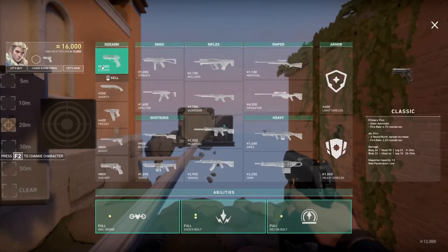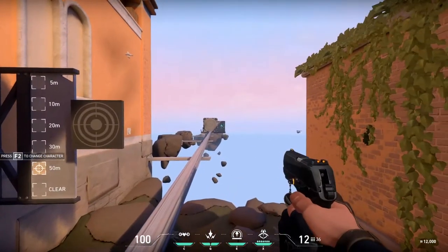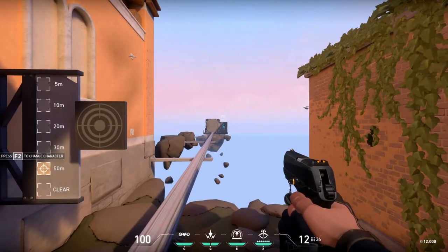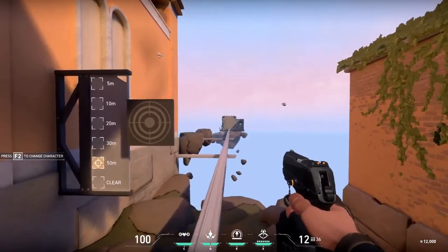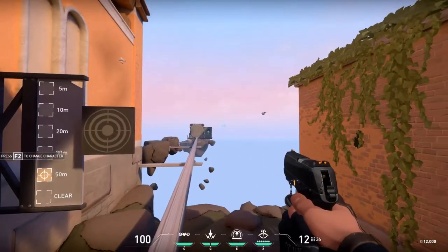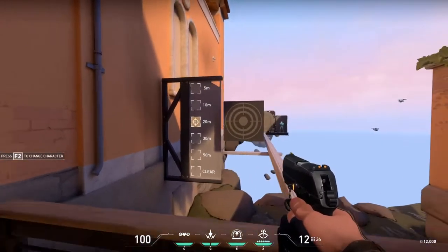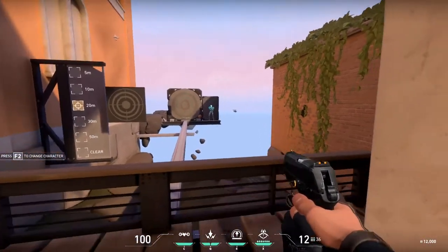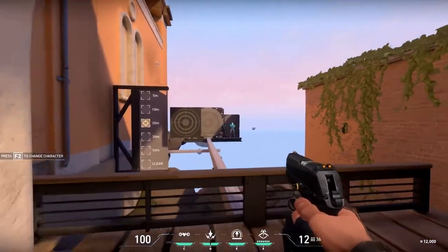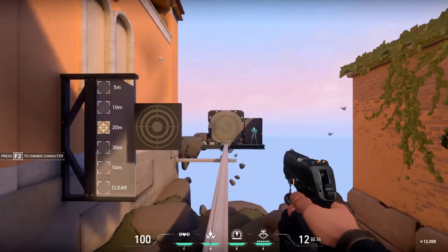The Classic hits for 26 in the body and 78 in the head from 0 to 30 meters, but at 50 meters it only does 66 to the head — 12 less damage. The odds of fighting somebody 50 meters out with a pistol aren't very high, so I stick to testing around 20 meters since that's more likely in an actual game. Every gun in this game has spray patterns — that's a counter-strike thing.